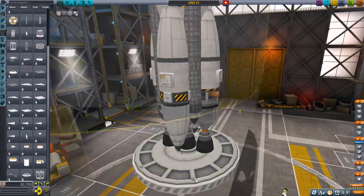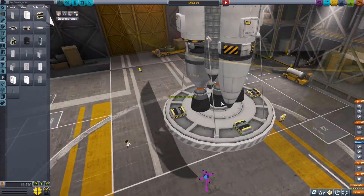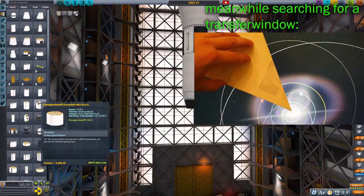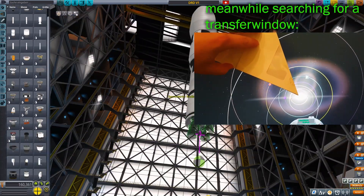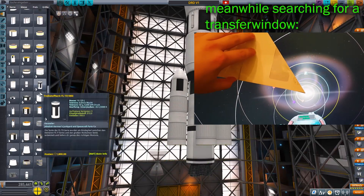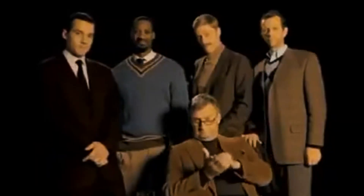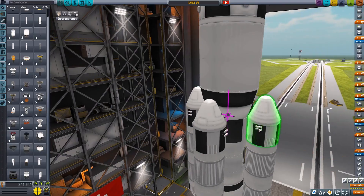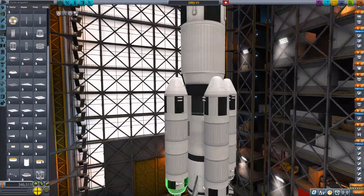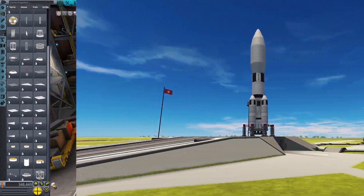What we also need for Duna is to find a transfer window, and I did this in a very, very professional way. You can see it on the screen — I just folded up a paper I didn't need and it had a 45 degree angle. But with that the build is almost complete, we have our transfer window, let's get to the launch.